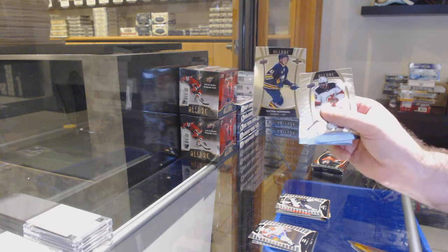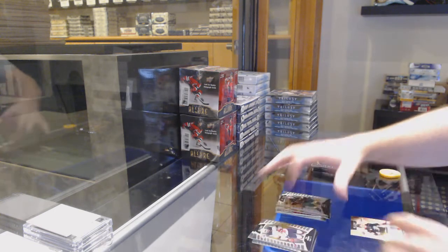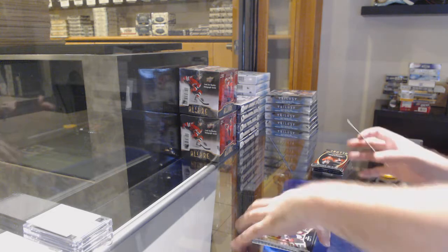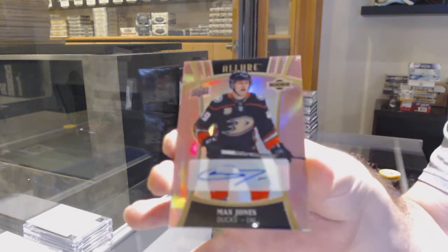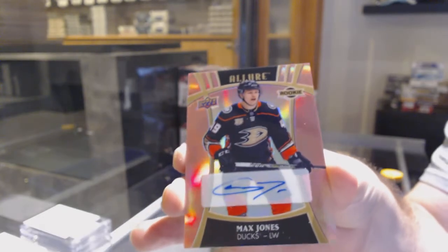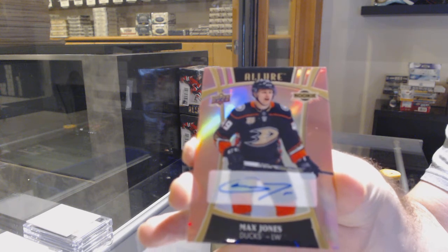We've got a short print of Olofsson for the Buffalo Sabres, rookie of Nico Stern for the Wild, and a rookie auto numbered to 59 for the Anaheim Ducks — Max Jones.